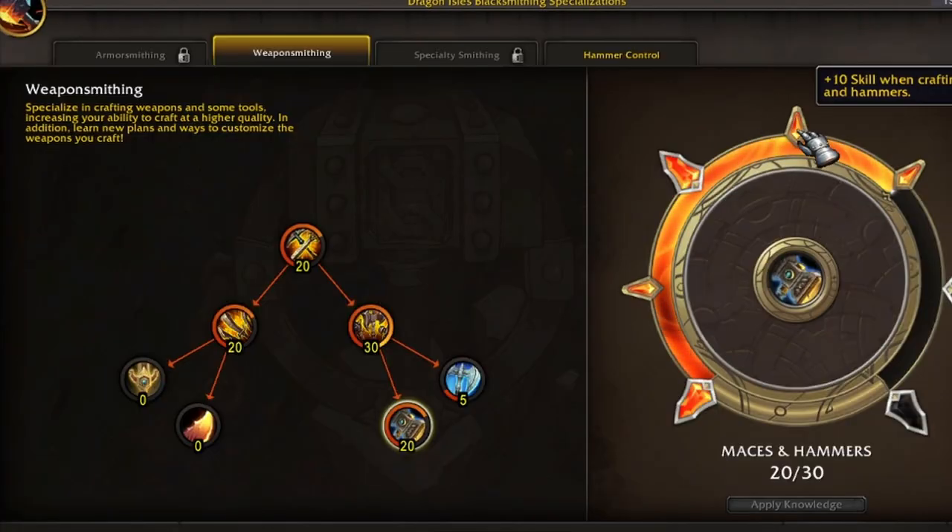Our next unlock is plus 10 when crafting Maces and Hammers — another plus 10 skill points, which is very nice. After that, another plus five.